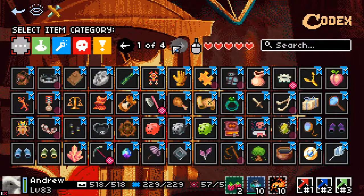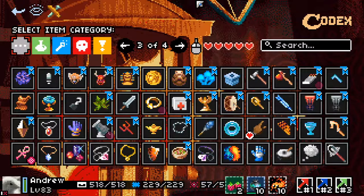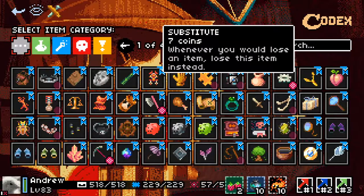There's a perk called Godmonger that allows you to have multiple legendaries, but there isn't anything in the game that allows you to have multiple divines. Apart from substitutes — whenever you would lose an item, you lose the substitute instead. If you pick up a second divine, you will just lose the substitute. But a third divine would probably lose all your other divines.